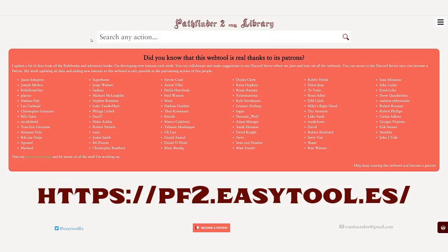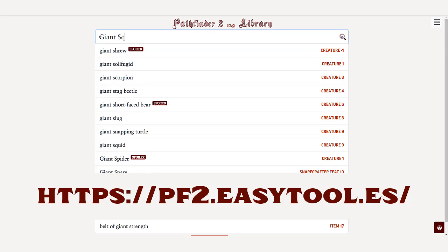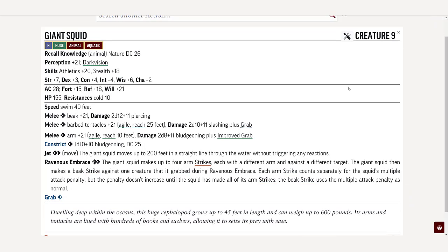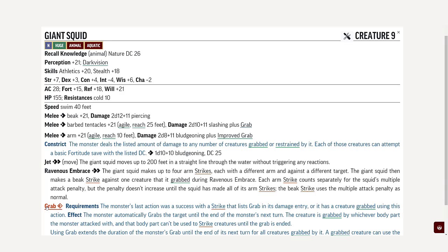This can be a bit of a pain, but if you have access to the internet when gaming, you can go to pf2.easytool.es and search for the monster there, and if you mouse over the name of these common monster abilities and click, it will expand to provide you the full text explanation of those abilities, which is a very nice feature that saves me from having to flip through the books during a session.